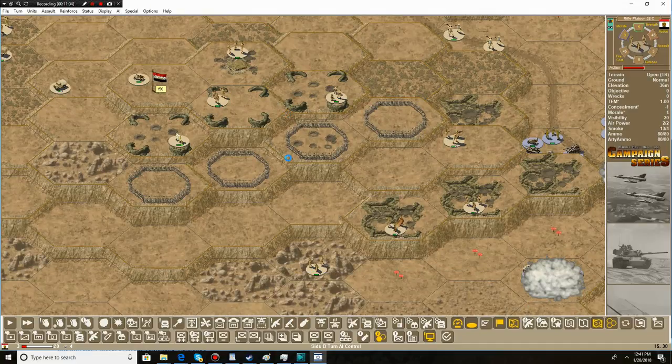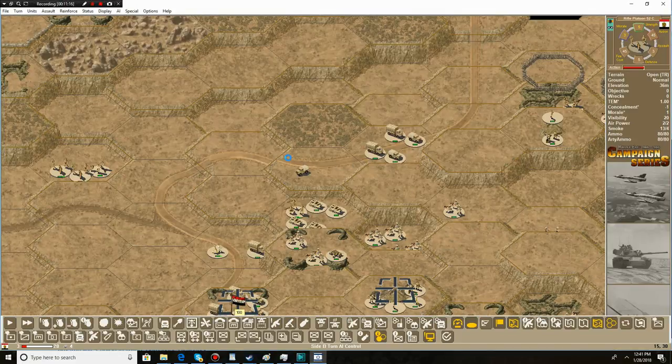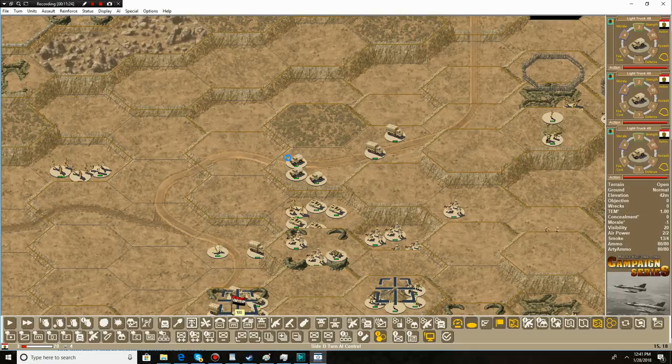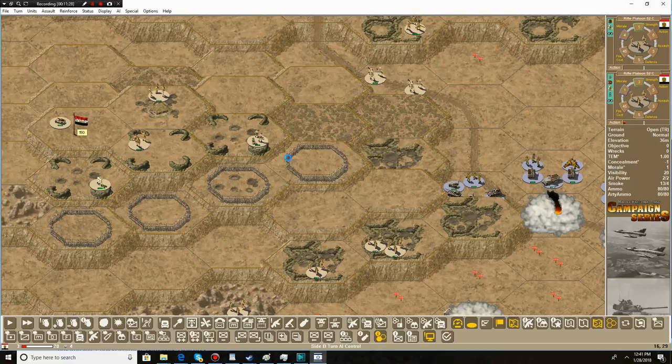Getting some guys into the trenches. Nice return fire — we didn't manage to do any damage, but still no effect. We've actually got some half-tracks in that area and we can use those to hit the guys on the cliffs. Nice shooting, boys.